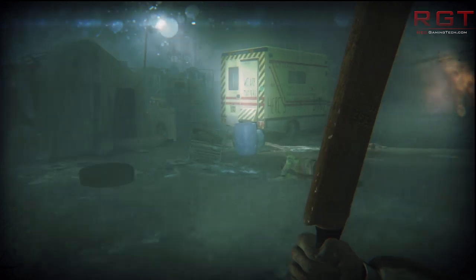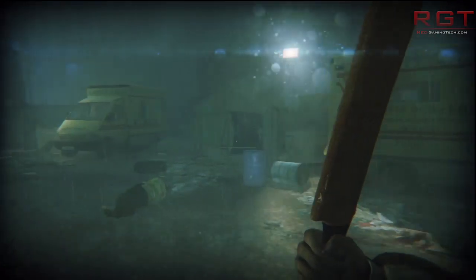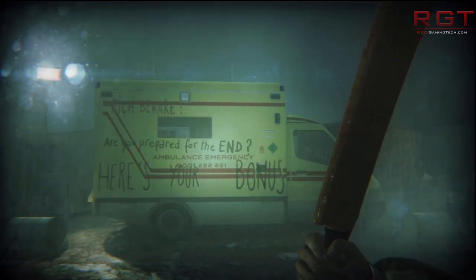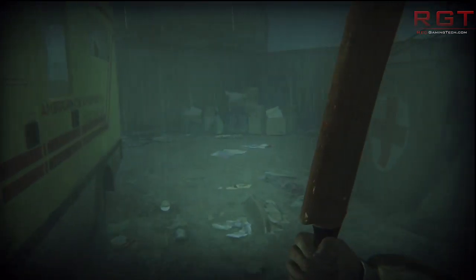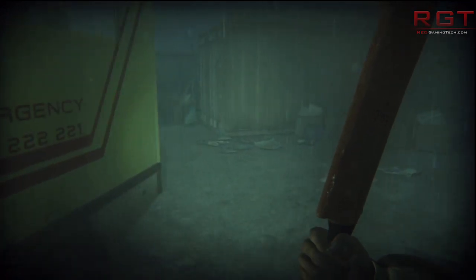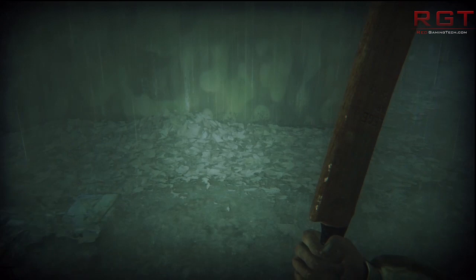One example would be Call of Duty: Black Ops 2, a very popular title on both PS3 and Xbox 360. The PS3 version runs at 880x720, with dynamic instances dropping to 832x624, and that's post-AA. Call of Duty: Black Ops 2 on Xbox 360 fares a little better — also 880x720, but with 2x AA, which does help smooth things up.